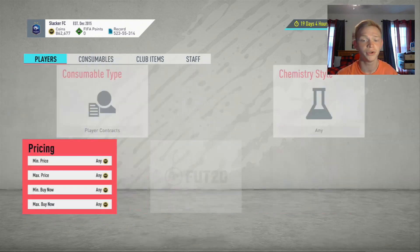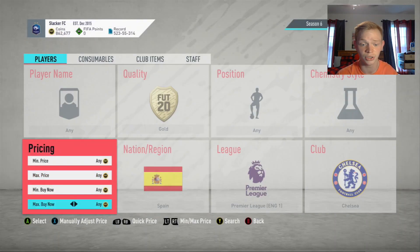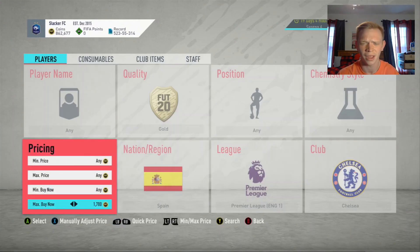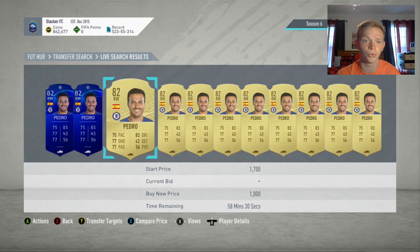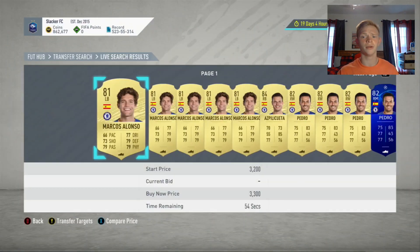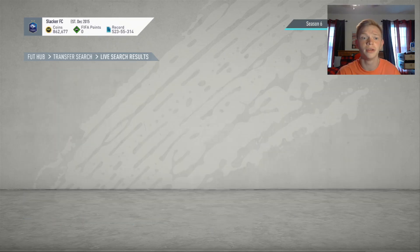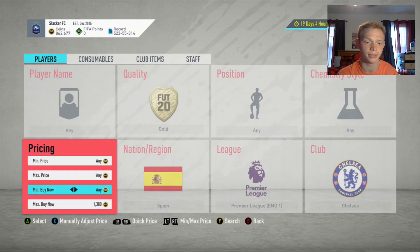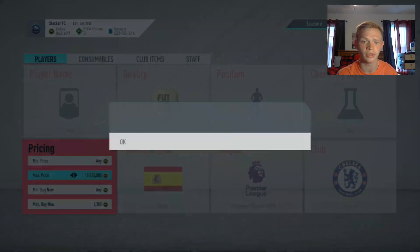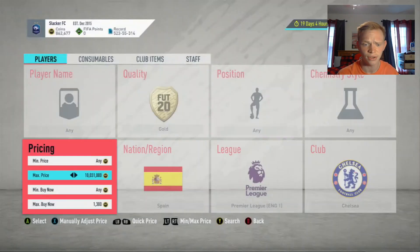The next filter is one we've shown a lot, but it's decent right now, so we're going to show it again as part of our Premier League filters. It's going to be Spanish Chelsea players — they're going for about 1,700 coins. In this filter you're going to get Pedro, Alonso, Azpilicueta, and Kepa. They sell at 1,700 minimum and we're going to snipe at 1,300. They all go for different prices, so make sure to check your prices — Pedro's the cheapest at 1,700. So we're going to go ahead and snipe at 1,300.